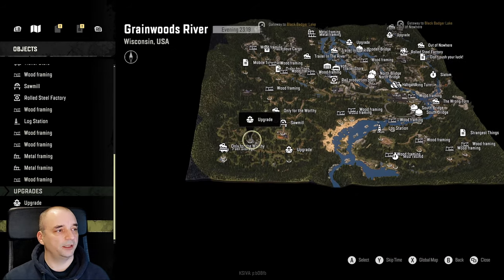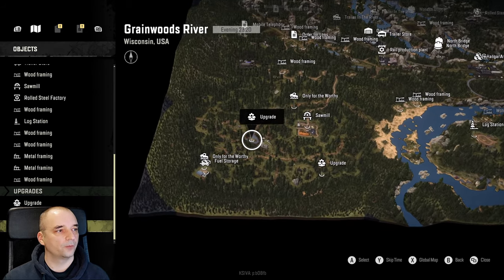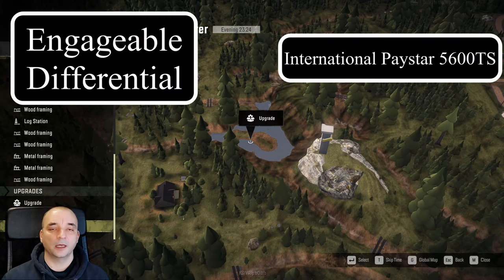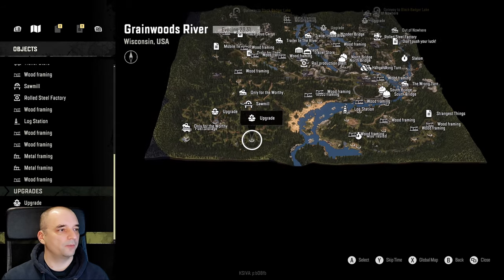The second-to-last upgrade is located in the bottom left-hand corner of the map, just here on that little island in the middle of the lake. And that upgrade is an Engageable Differential for the International Baystar 5600 TS.